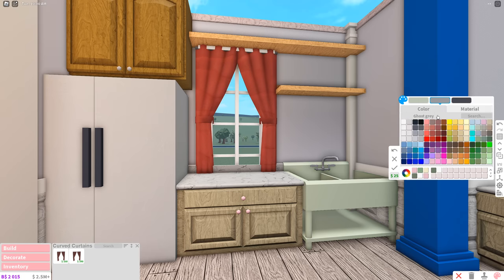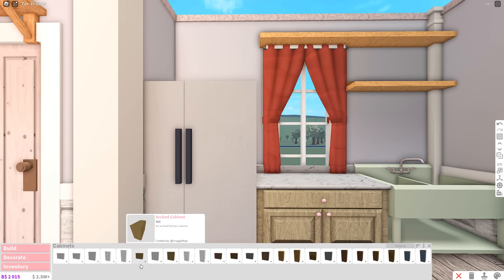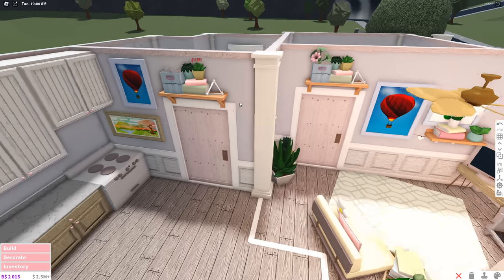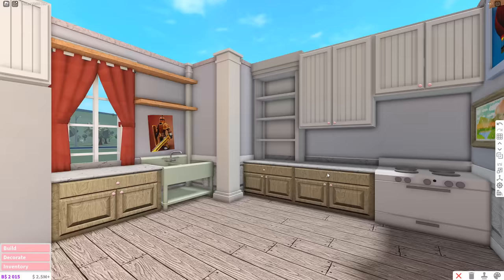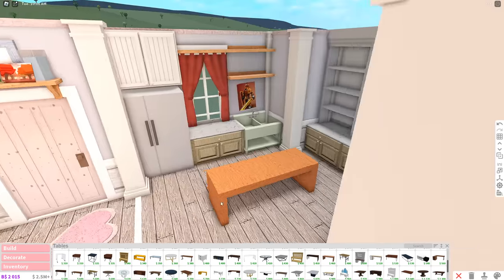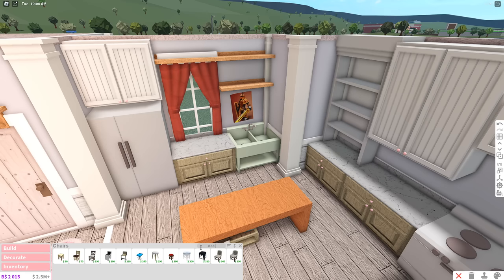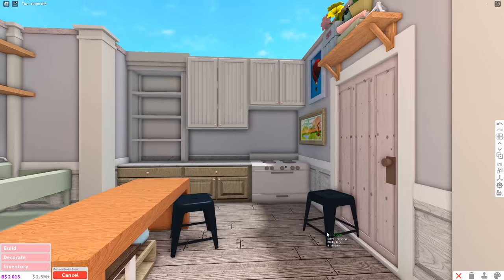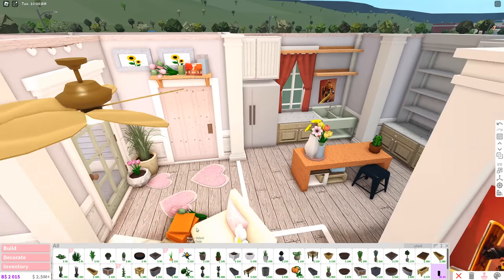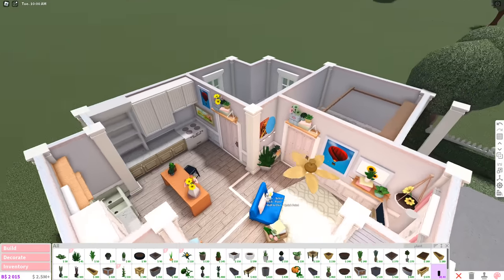I saw someone do a green sink so now I want to do a green sink. It looks crazy but maybe if I trick myself into thinking it looks good it'll start to look good in my head. I can just copy this whole thing — that makes everything so much easier! I'm at 25, almost halfway. I love using these tables instead of actual islands — really cute.